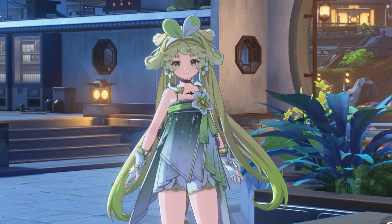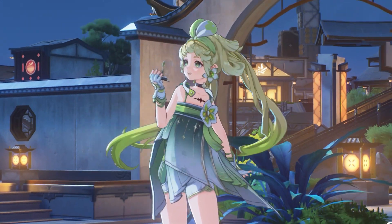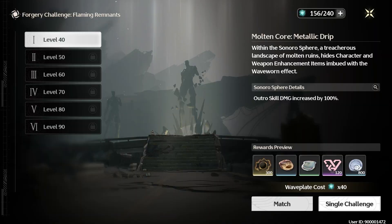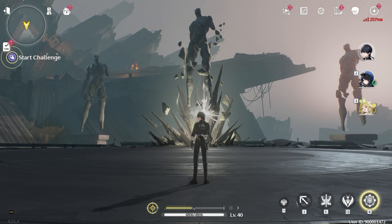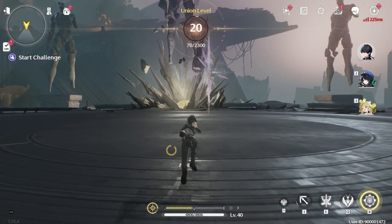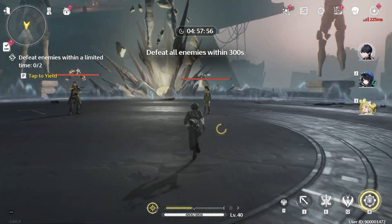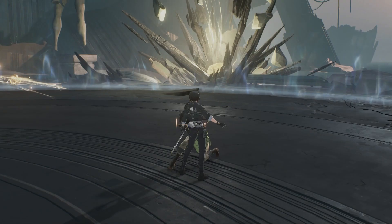Now that we understand the four categories where we can spend our stamina, let's talk about where it would be best to use it. In the early stage, I highly recommend spending your stamina on the forgery challenge. This allows you to quickly level up your skills and ascend your weapon. By enhancing your character skill level, you'll be able to defeat monsters more rapidly and efficiently and increase your data bank.